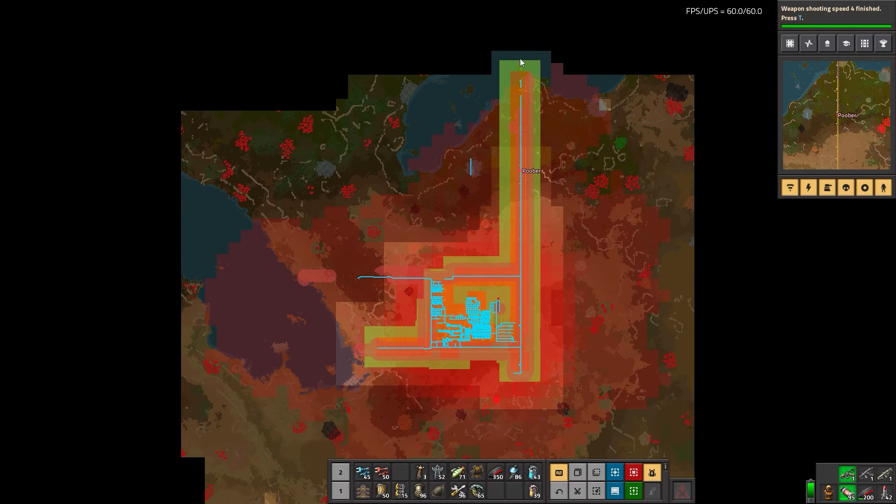Maybe we'll do steel. Could put them over here. In fact, can we cliff explosive this? Yes we can. So we are gonna need more coal — lots more coal.